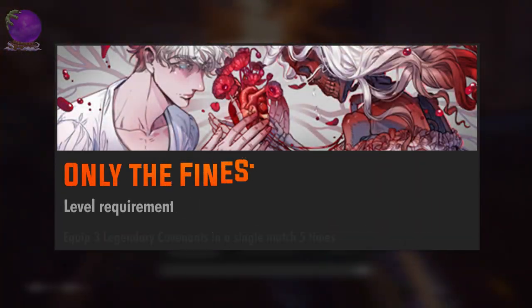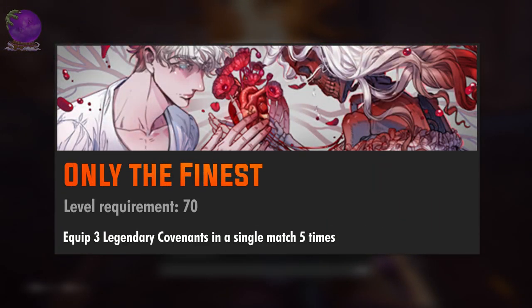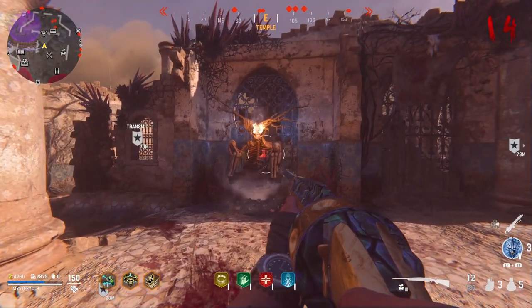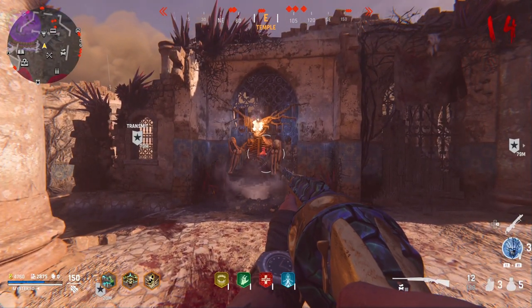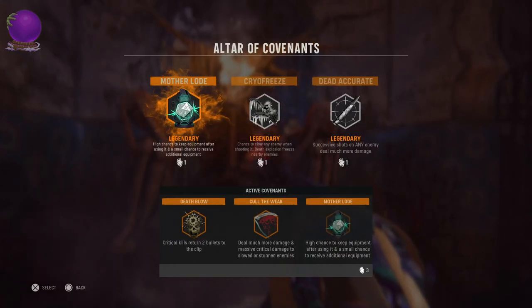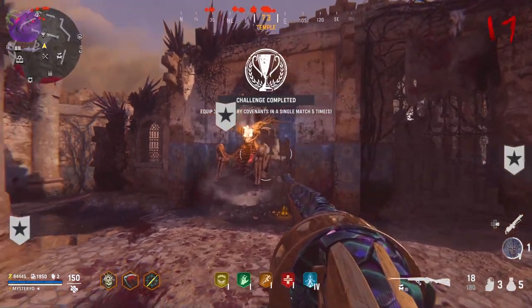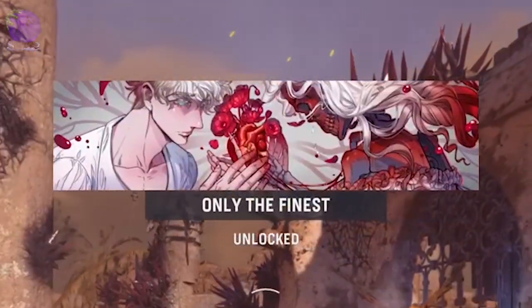The level 70 challenge is Only the Finest: equip 3 legendary covenants in a single match 5 times. The closer you are to round 10 the higher the chances to get a legendary orange covenant from the altar of covenants. You have to play 5 games and equip any legendary covenant you can, but try going for the ones mentioned in the void objective setup to combine the two challenges.